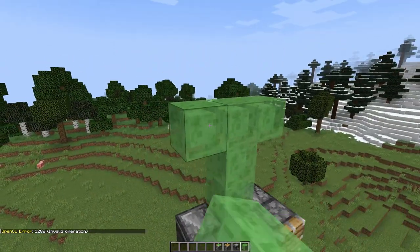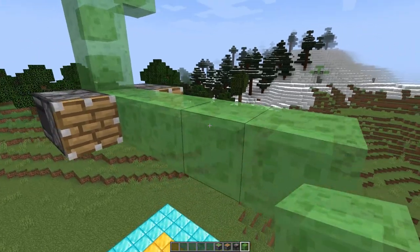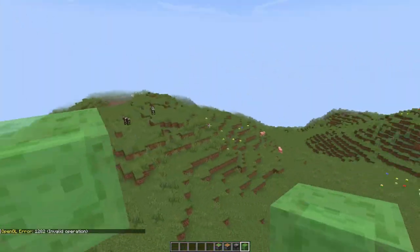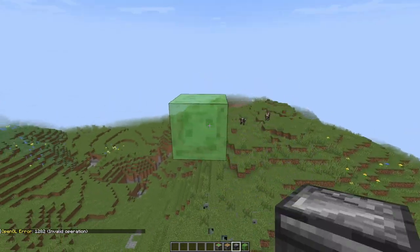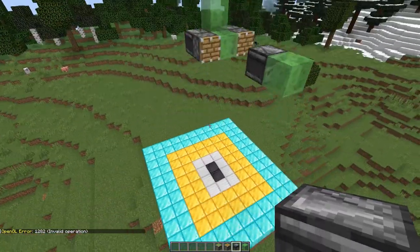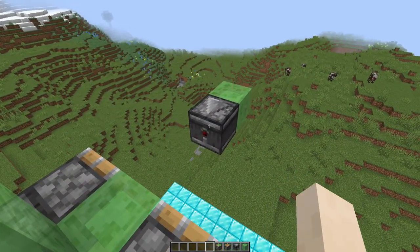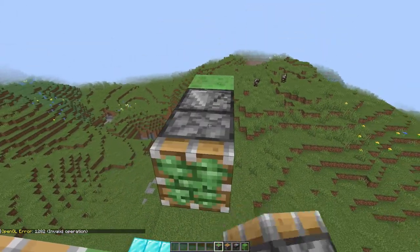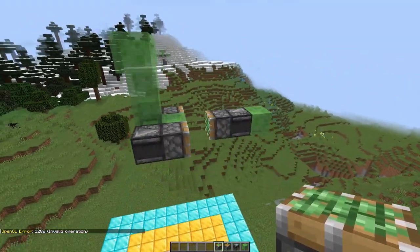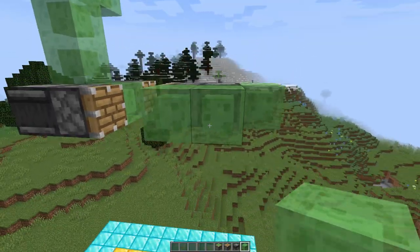After that, we have to put some slime blocks in front of the piston, and then an observer, a sticky piston, and some slime blocks like this — so it will look like an aeroplane.